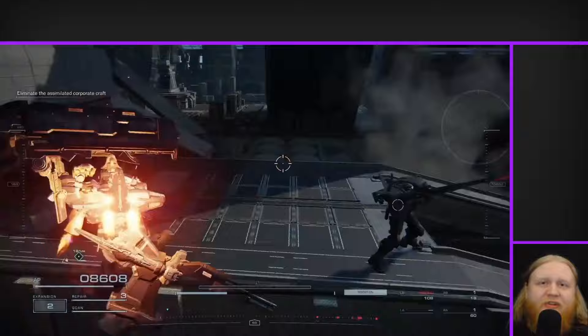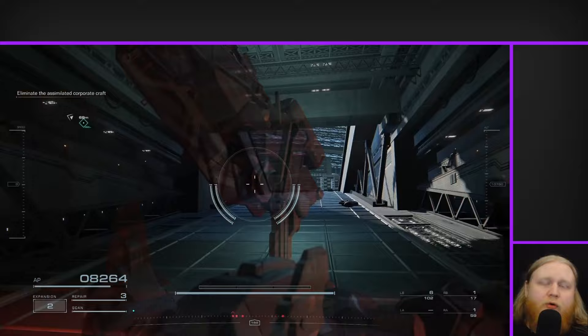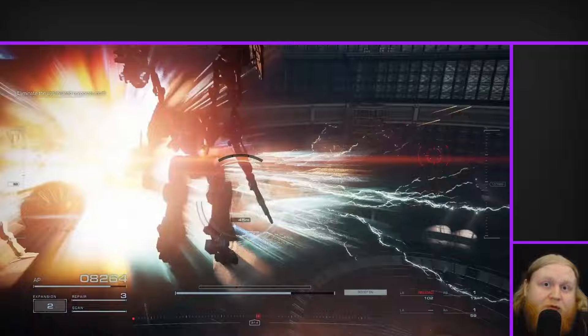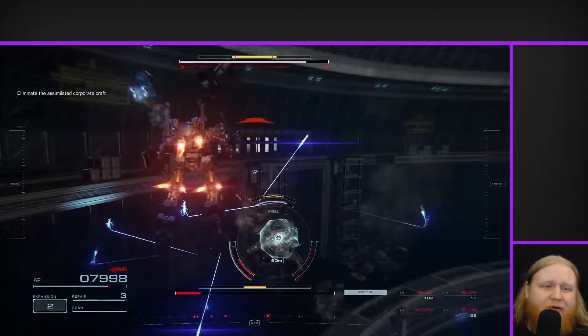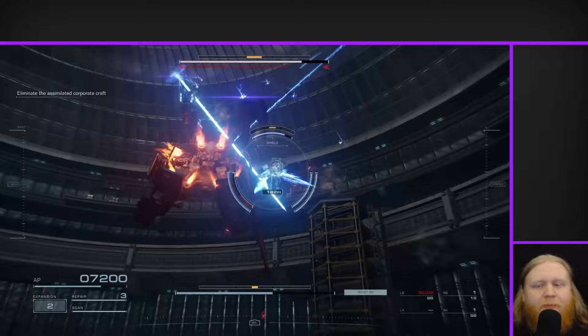The rest of the weapons kind of already lean towards being really close range. The Laser Drone is best used at close range so you can apply extra pressure. The Morley, the Spread Bazooka, is obviously a close range weapon — it's an explosive shotgun. And then of course the Laser Blade, a melee weapon. And then the Turner Assault Rifle, which is a close range weapon that doesn't have great projectile speed and doesn't do good damage.